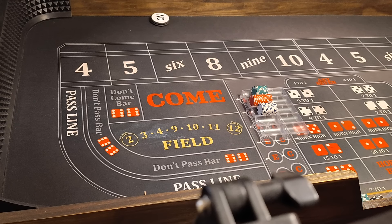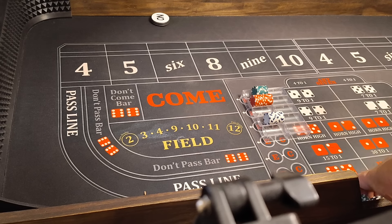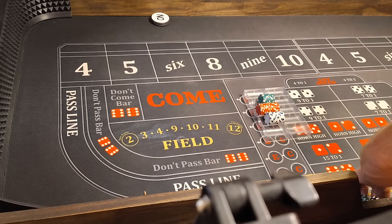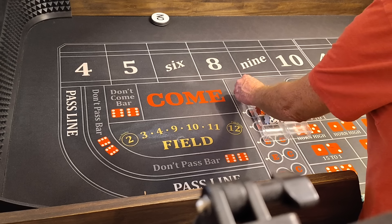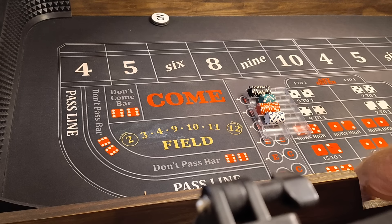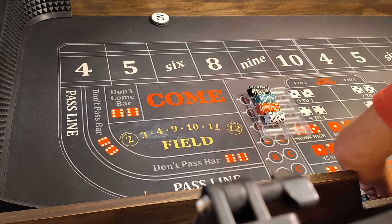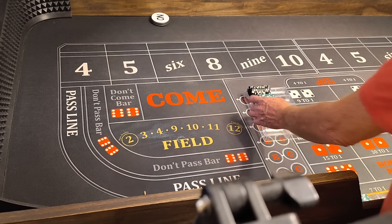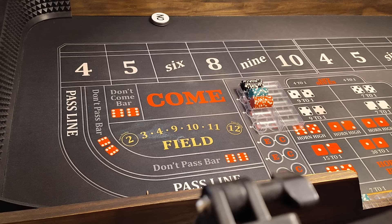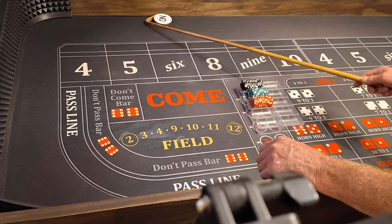And I'm going to show you a strategy that did real good on the nice table — doing really good. And as far as a $2,000 bankroll, $2,500. So there's $2,500. I call this a new strategy. I call it the new point and the last point. So it's only two bets — the new point and the last point.